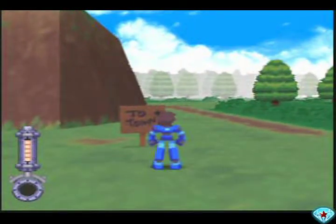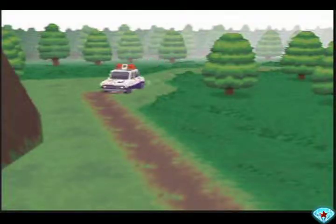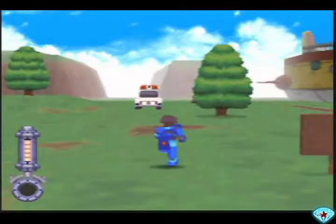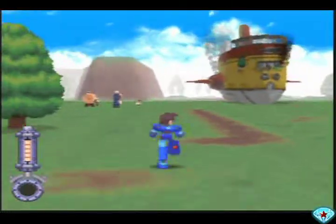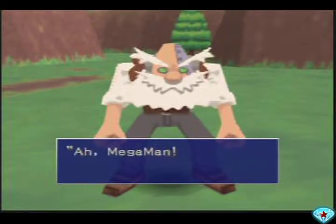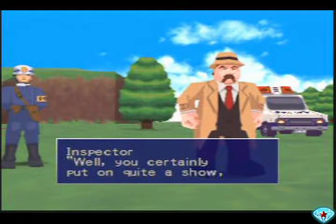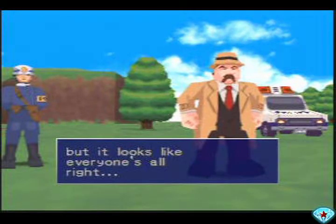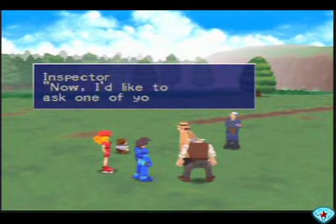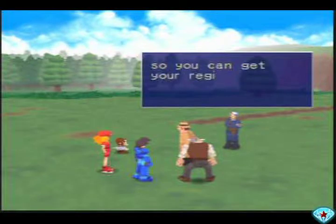Oh, what a handy little sign — there's the town. I'm not going to be talking for Mega Man because that's what's going to get really repetitive. Let's just go and meet the police. Let me welcome you to Catalox Island. I'd like to ask one of you to come with me to the station.